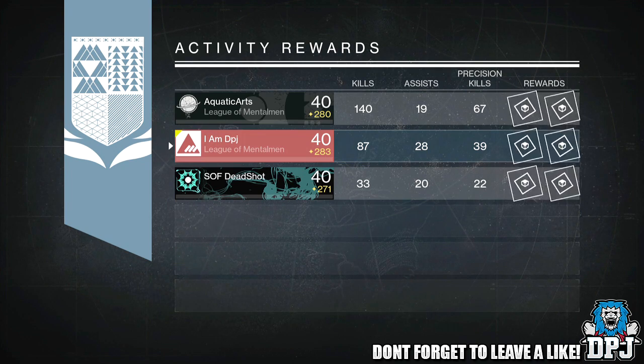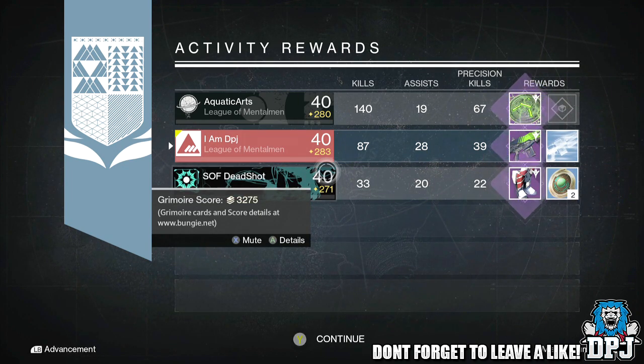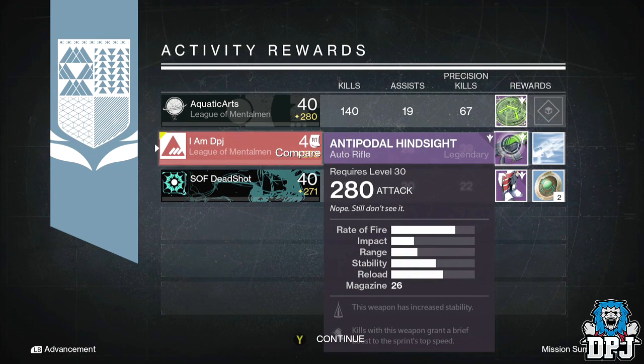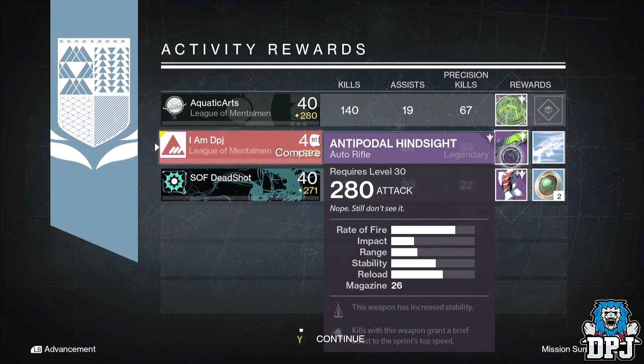From my initial nightfall drop I got the Antipoldor Hindsight, which is a 280 attack crucible auto rifle. Mods were: this weapon has increased stability, and kills with this weapon grant a brief bonus to sprint top speed. Aquatic Arts got an antiquated rune, and Deadshot got the Calipolis Greaves offering 271 defense, with perks being increased fusion rifle ammunition capacity and increased agility for five seconds after a void double kill.